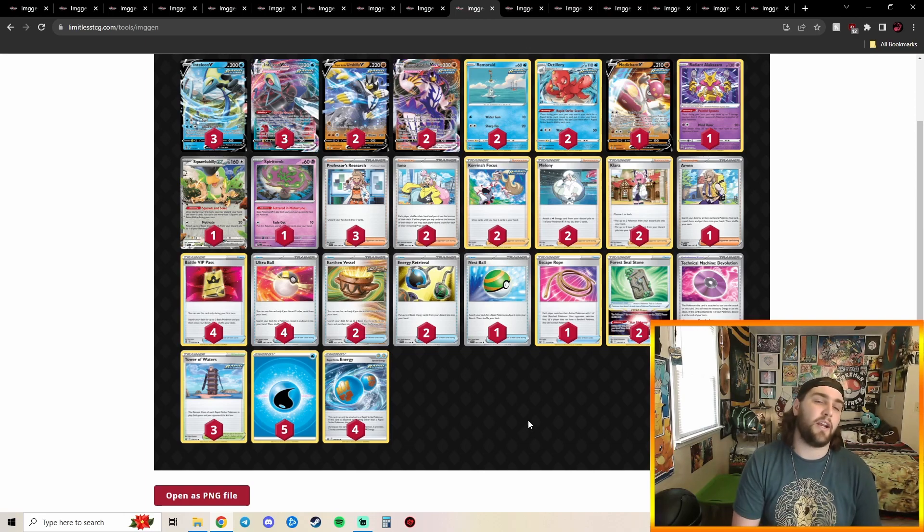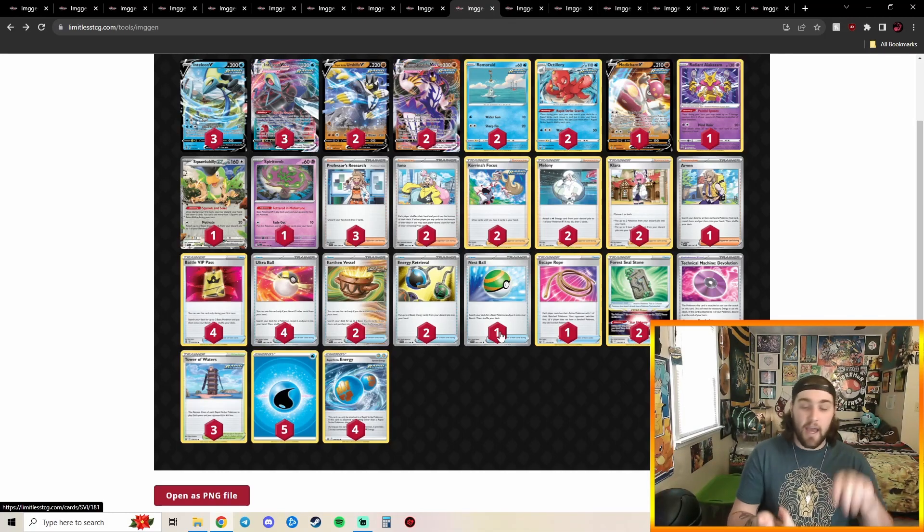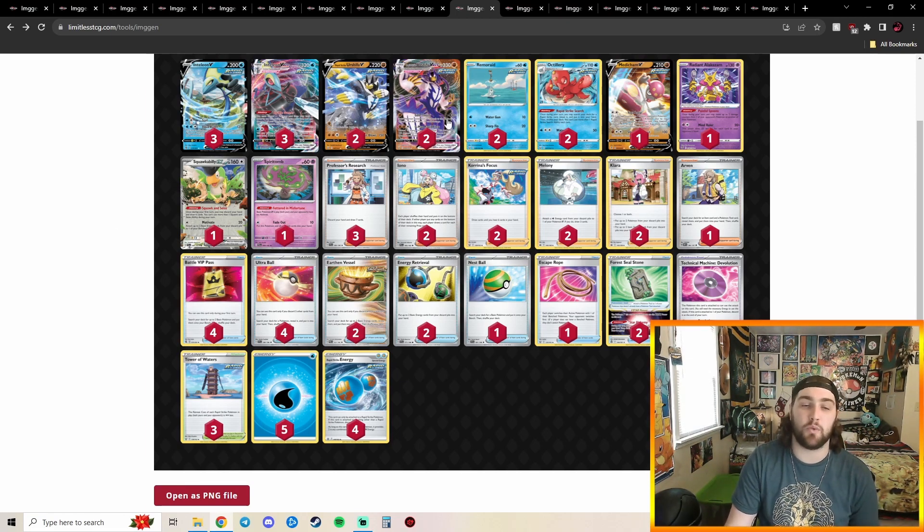Going into our 7th place deck — we got Rapid Box. Rapid Box kind of made a resurgence once TM: Evolution came out because it really slows down a lot of decks. You're able to put damage counters on stuff and then TM: Devolution, keeping the damage counters, and kill the baby Pokémon underneath. Against Gardevoir, you put damage counters on evolve Pokémon with Radiant Alakazam, then TM: Devolution to devolve and take big prizes. This is probably the closest we're going to get to Rapid Box being relevant again, and I'm glad to see it — D-Evolution and Earthen Vessel really put these decks back on the map.